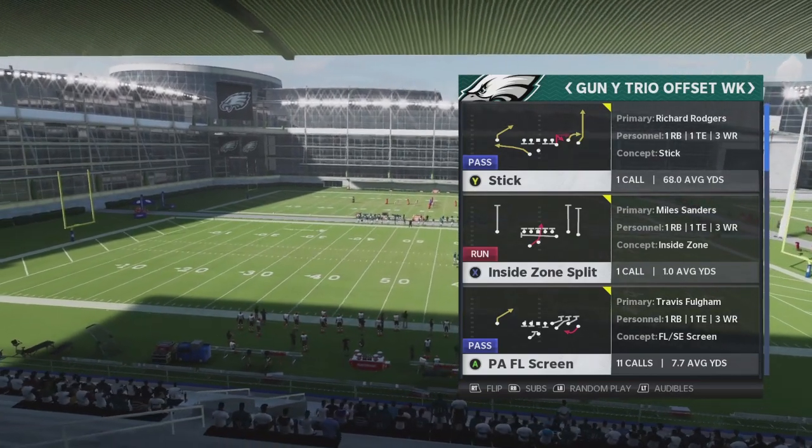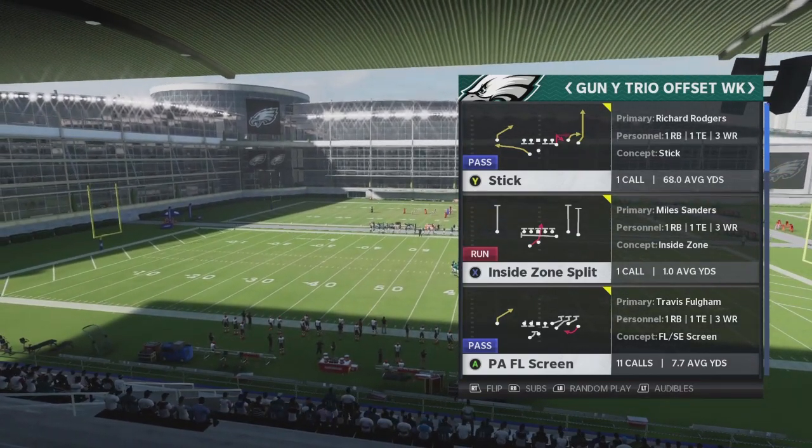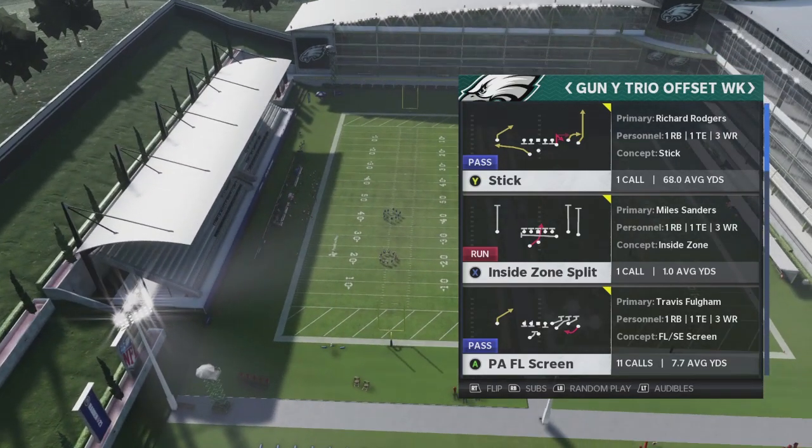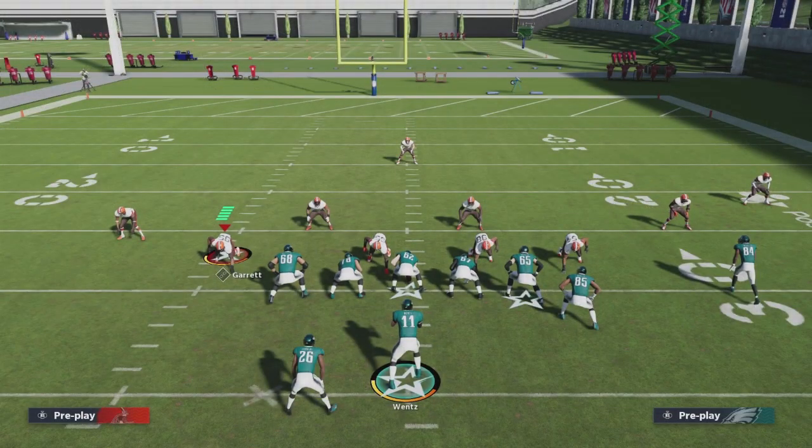The reason why I like this is it's very annoying — it's something that can be done very easily against a lot of people that play a lot of zone, especially those who like to drop their zones deep. That's one thing in Madden 21 that's an advantage to the defense. They can take away corners and crossers depending on how deep they put their zone depths. We want to start looking at plays that make them think twice about dropping those zones.